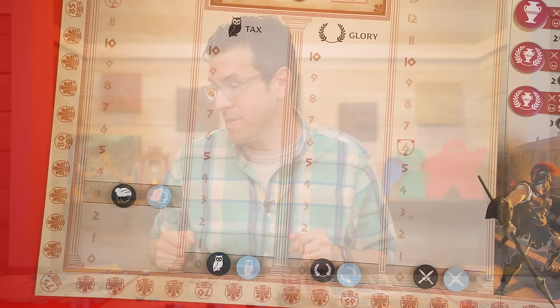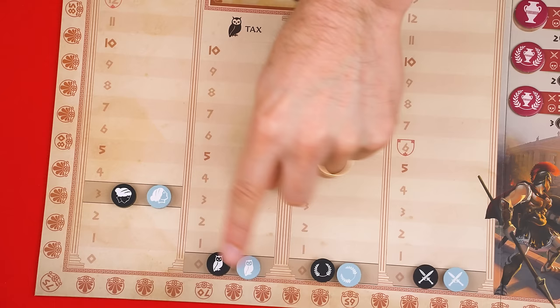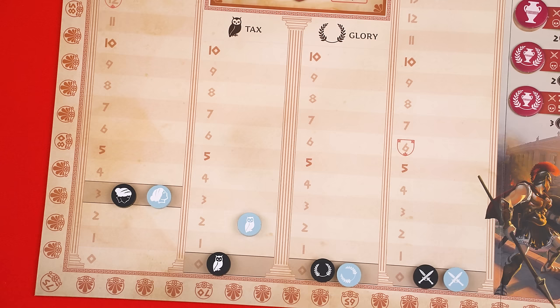With the event revealed, we now move on to the tax phase where players will check their personal boards. Each person gains a number of drachma from the supply equal to the level of their token on the tax track. So no one would get anything for now, but let's say it was a later round and my marker was here — in that case I'd gain two drachma.